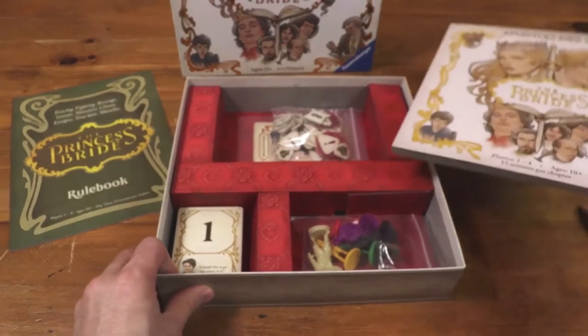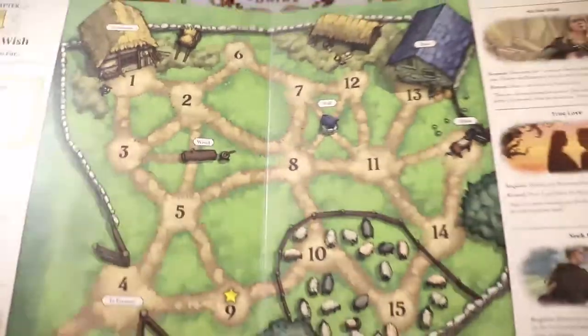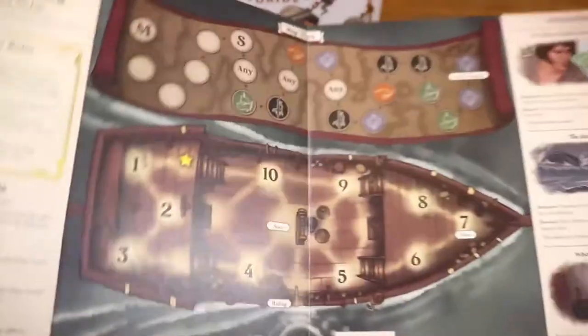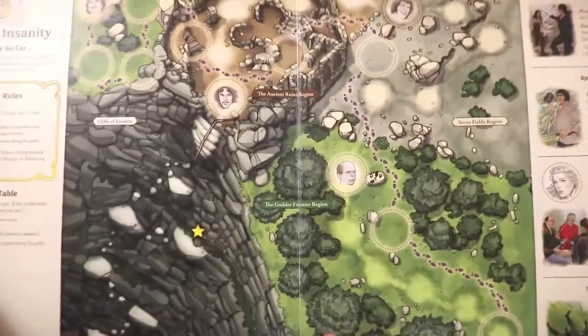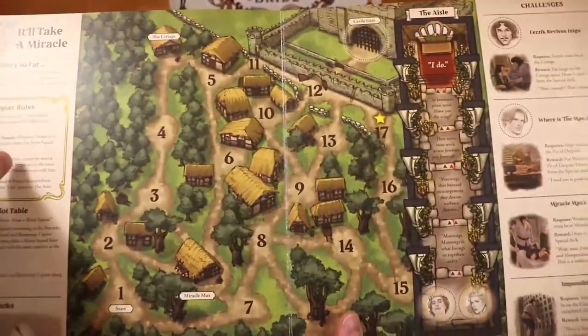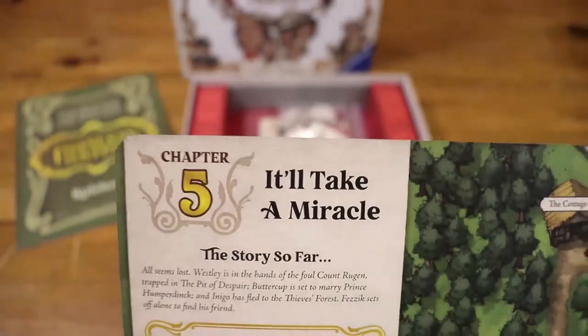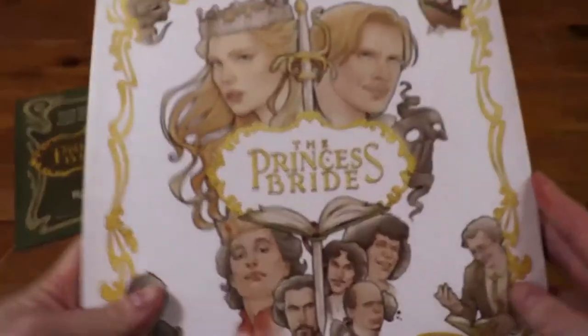Let's take a look at the storybook now — this is probably the best part of the game, this is the actual board. First we've got the 'As You Wish' chapter one challenge. Next we've got chapter two, 'Escape by Sea.' Third, 'The Cliffs of Insanity.' Fourth, 'The Fire Swamp.' Fifth, 'It'll Take a Miracle.' And finally, sixth, 'Have Fun Storming the Castle.' In order to beat the game you need to beat all of those missions — you don't have to do it all in one sitting.